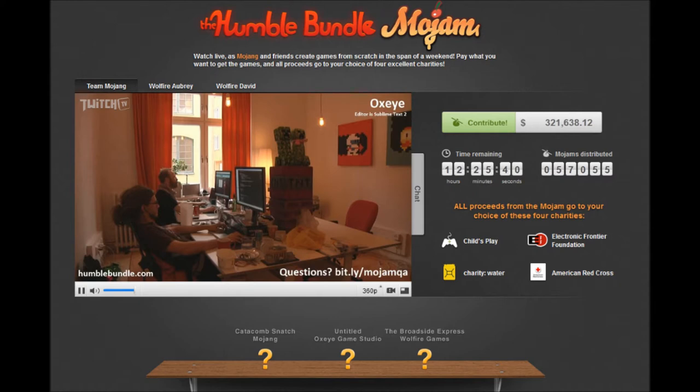This is the Humble Bundle website — Humble Bundle Mojam. This is the live stream where you can sometimes see them working on enemy designs or, as is the case here, on some of the levels we'll play later. There are also four charities which all the proceeds will go to: Child's Play, Electronic Frontier Foundation — usual Humble Bundle partners — the American Red Cross, and the new one, charity: water, which I find particularly meaningful given how much suffering is caused in the world simply for a lack of clean water.